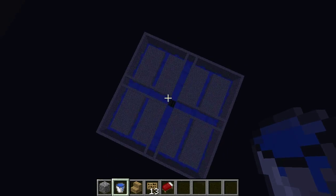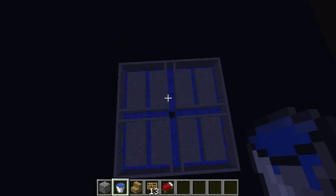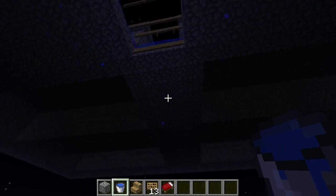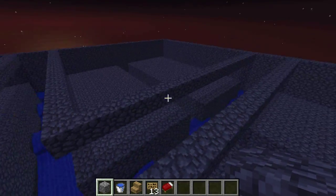Once you've done that, if you're in creative mode, check to make sure everything's there by flying up. As you can see, every spot has water there and it all flows right to the middle. Now that you've done that, you've basically completed the water system — congratulations.